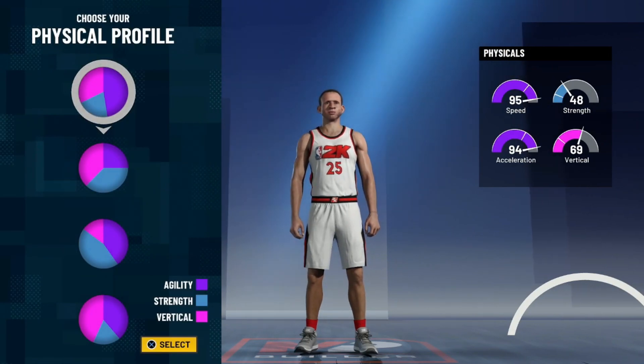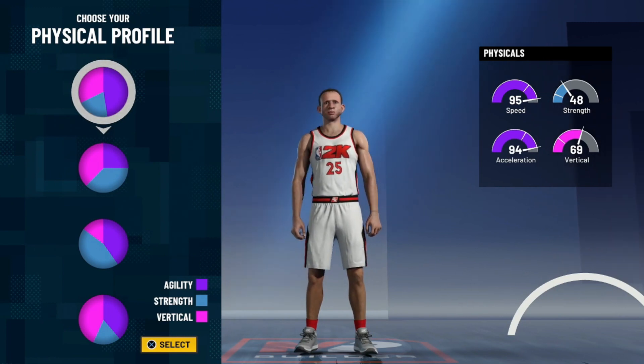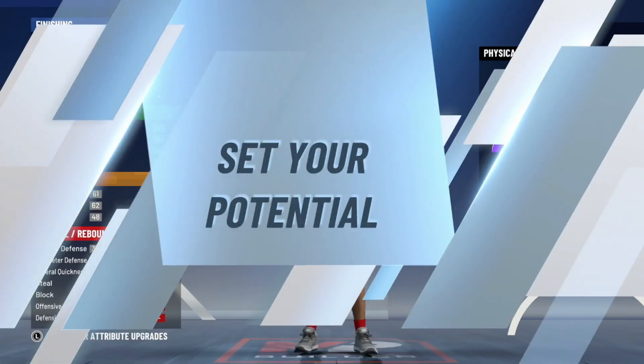For the physicals profile, you just want pure speed. You want to be as fast as possible since you're going to be going up in height with this build — you're going to lose a little bit of speed, but this build will still be faster than most other guard builds in the game and most other builds at any position. So make sure you take pure speed, the top one with the most purple, and confirm that.